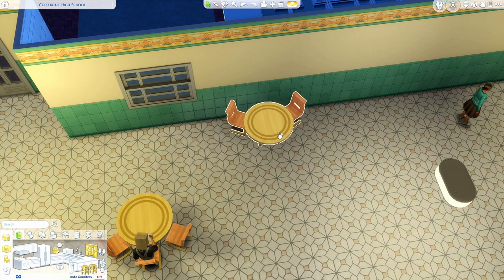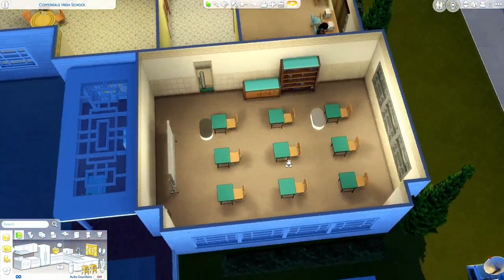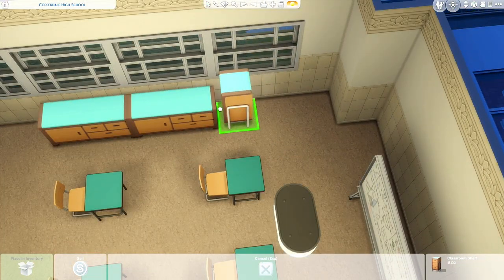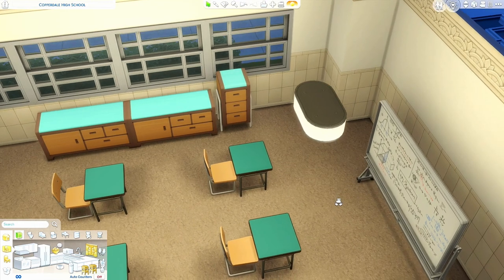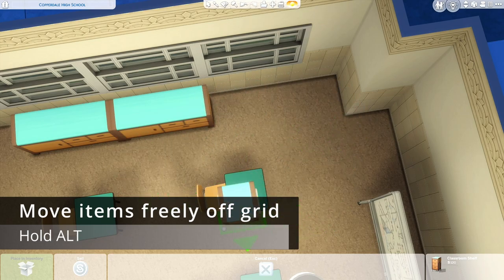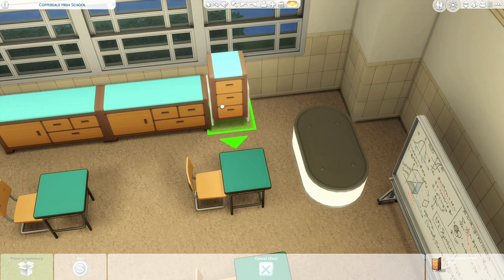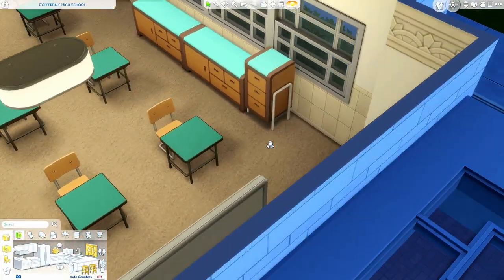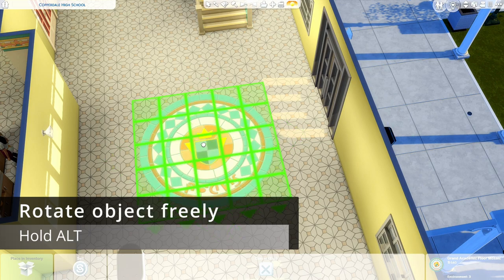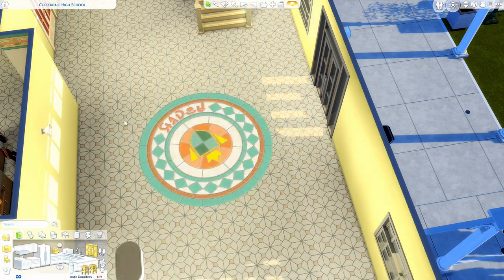If you want to place an object closer to a wall or closer to another object — say you wanted something right up against this but there's a gap — grab your item and hold down Alt. You should have free movement of that item wherever you want to put it, as long as you have the build cheats on. Then you can just shift it a little bit closer and make it feel tighter. If you want to rotate an object at any angle, grab your object, hold Alt, click, and spin. You can rotate it at any angle you want.